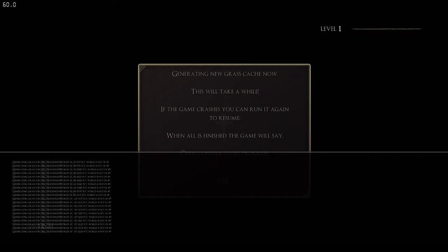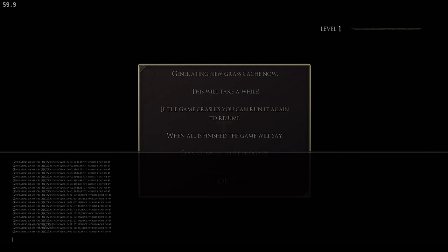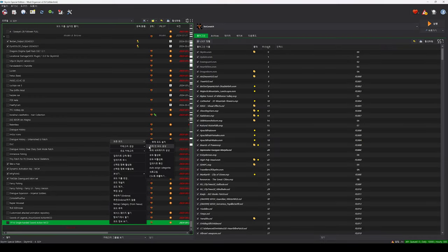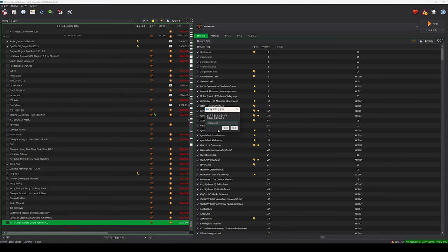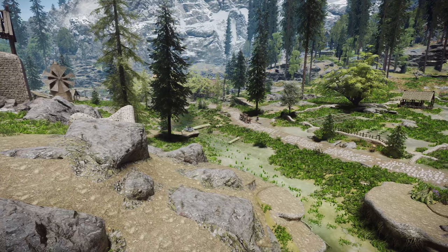If an error occurs during the process and the game exits, don't worry. Mod Organizer will automatically restart Skyrim and continue with Precache Grass. When performing the Precache Grass task, it may take quite a while depending on your mod configuration — in some cases, up to an hour. Once the process is complete, you'll receive a completion message. Afterward, you can find the Grass folder within the Overwrite folder of your Mod Organizer. Create an empty mod by right-clicking in Mod Organizer, place the Grass folder inside it, and rename that mod to GrassCache. Finally, activate this mod. When you run Skyrim, if you see grass even in distant areas, the GrassCache patch has been successful.